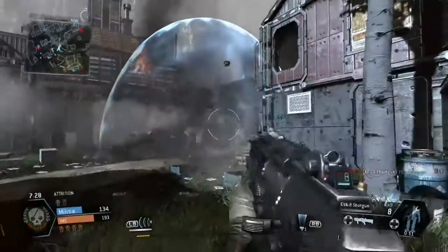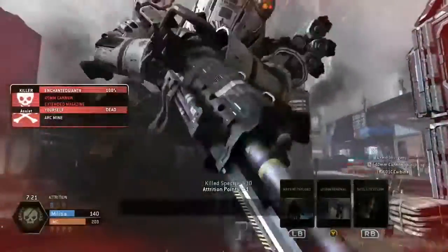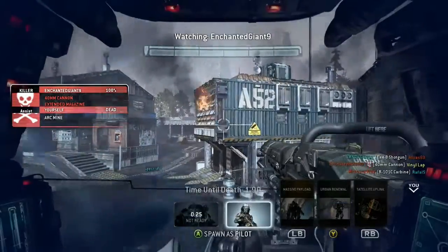Now I'm a bit confused — does it go off? Will it work? Well, yes, that is the answer, it does work, as weird as it did look. So there we go, Archmines work if they get attached to bubble shields.